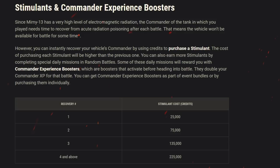Alternatively, you'll be able to win or purchase special items called stimulants that will heal your commanders. You can earn additional daily stimulants by completing random missions. It's important to note stimulants will increase the cost as well, so I suggest you only use them for the fourth heal onwards where possible.